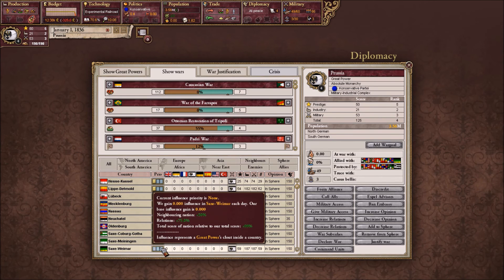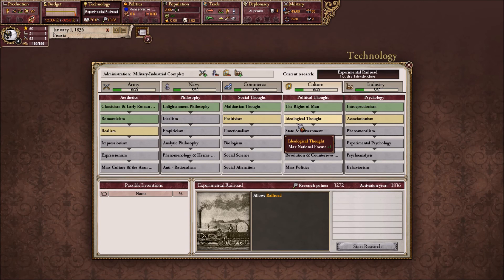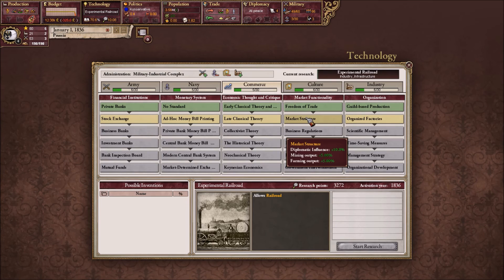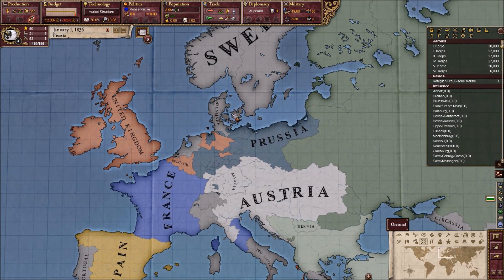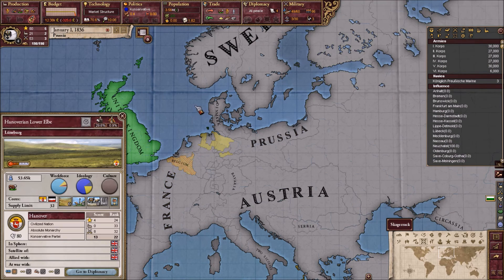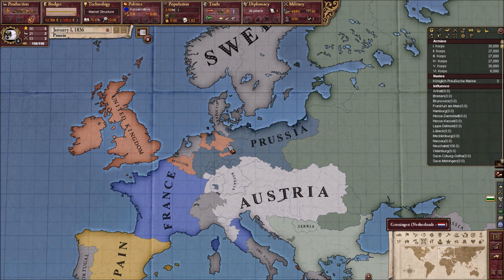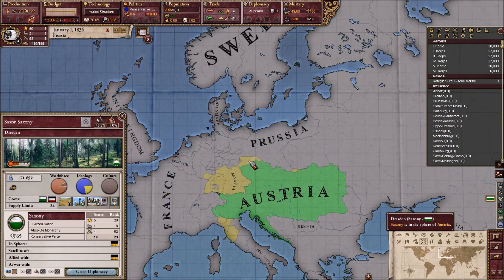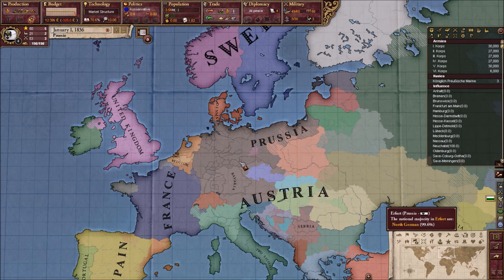We're going to change this to commerce, because that diplomatic influence really helps. I think I'm going to set it there because we need diplomatic influence. Hanover will eventually leave the UK once Queen Victoria is crowned. Saxony is North German, so we need Saxony under us. And that's it.